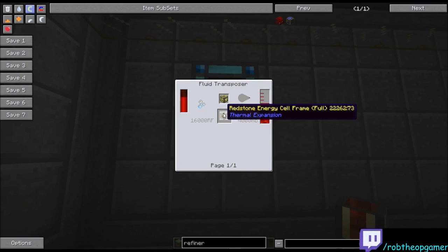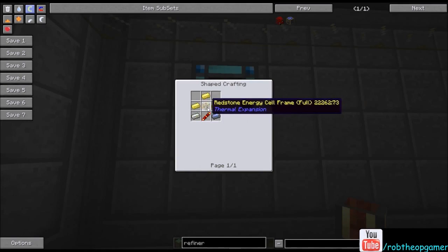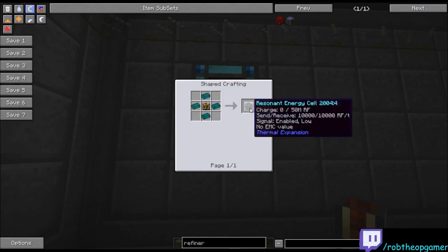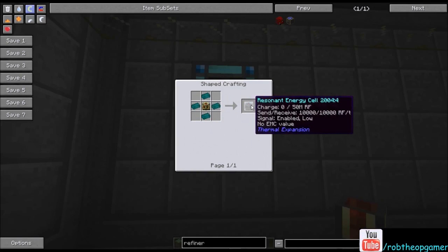You fill the energy cell frame with destabilized redstone. Put redstone into a magmatic crucible — a Thermal Expansion machine that needs power — and you get 100 millibuckets per one redstone. That outputs into a fluid transposer. Once you get 4,000 millibuckets, or 40 melted redstone, that fills the frame. Then you surround the frame with three electrum ingots, an electrum transmission coil — which is electrum and two redstone — and two lead, and you get the redstone energy cell. The resonant cell holds 50 million RF whereas the redstone cell holds 10 million RF.